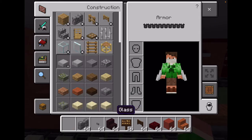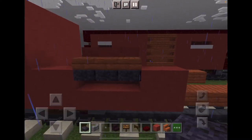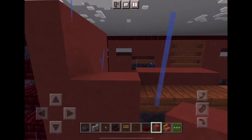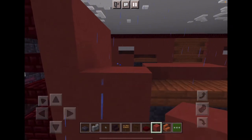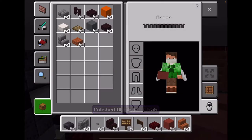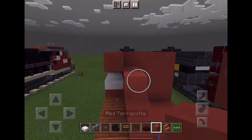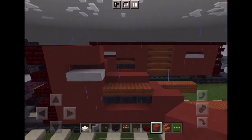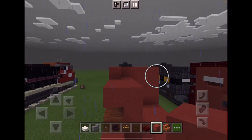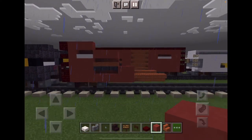Now take some polished blackstone slabs and put them under it. Then place two blocks here, take some quartz slabs, add them like that, and add these behind it. So far your boxcar should be looking like this.